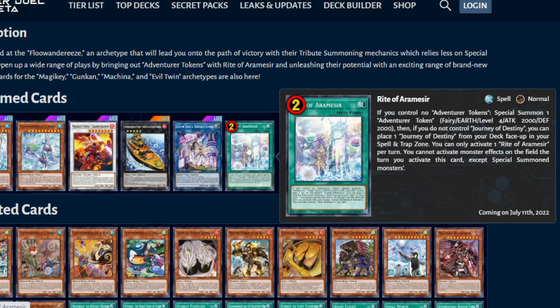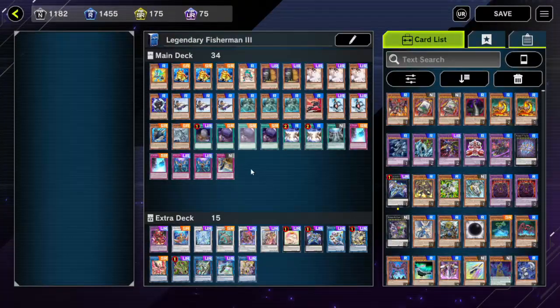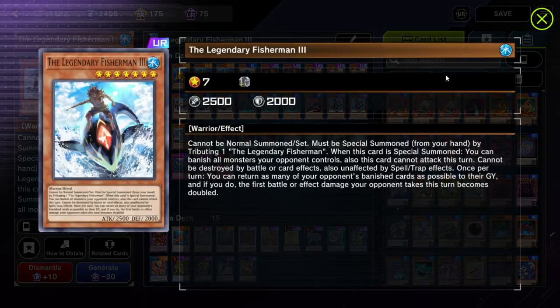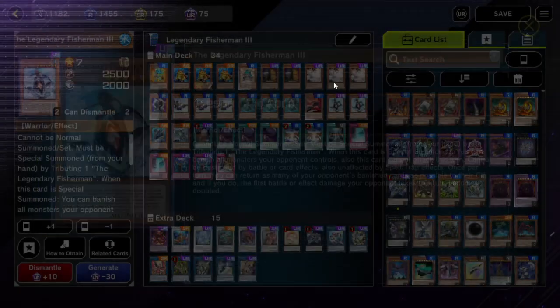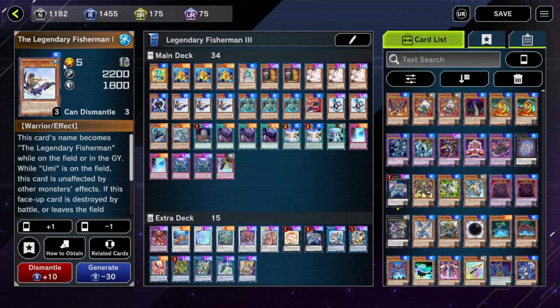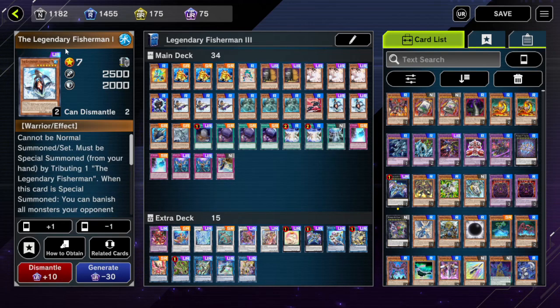Everyone's going to say 'oh you should play Phantom Knights' or 'you should play Prank-Kids' — no, they're all wrong. I have the best deck to play with the adventure package: it's the Legendary Fisherman 3 deck. It does not require you to activate normal summon monsters' effects. All it cares about is summoning Legendary Fisherman 2 and then special summoning Legendary Fisherman 3 — it's all special summons, making it perfect for the Adventure Engine.